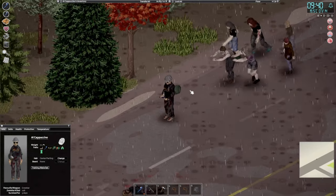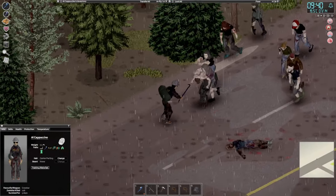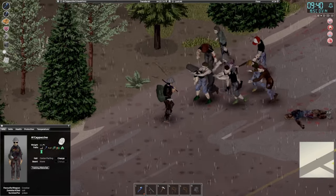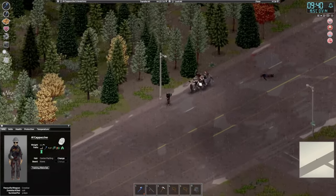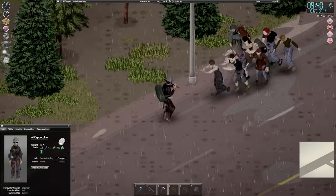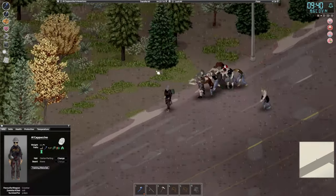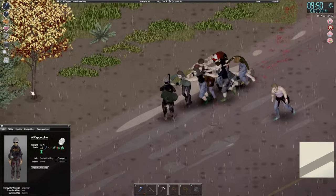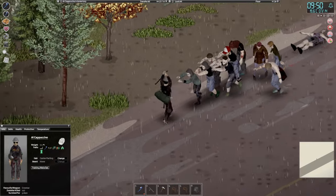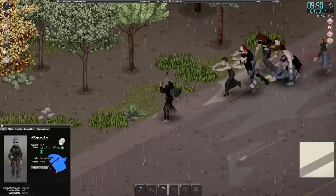We'll try and just pull them down this way without actually fighting them — that might be the better option. Then we can run away from them and go back. I think that's probably the better option, but I also want to kill him — and I am killing him.